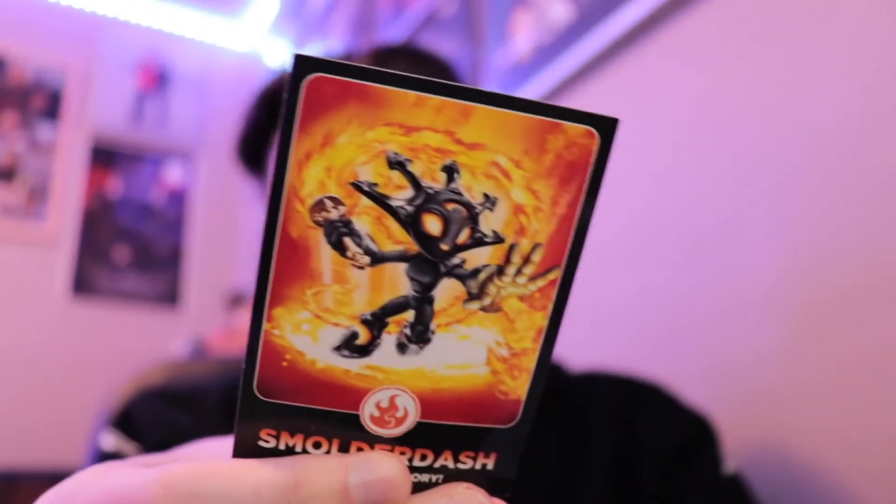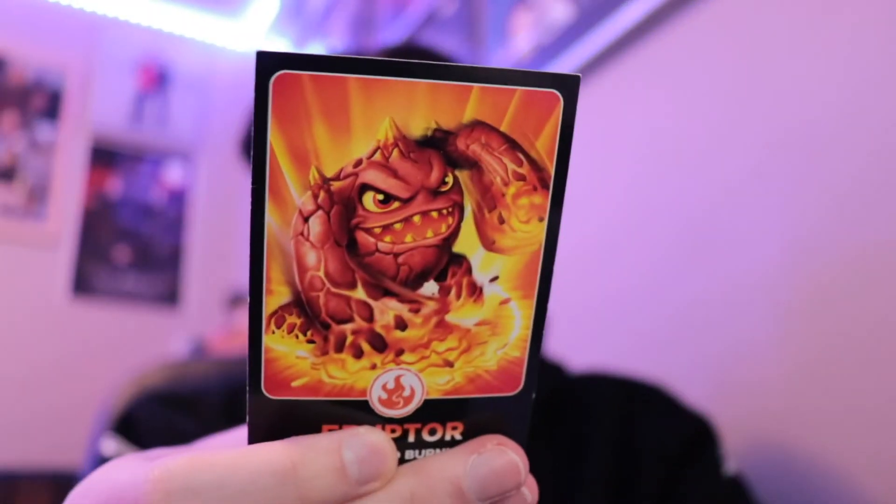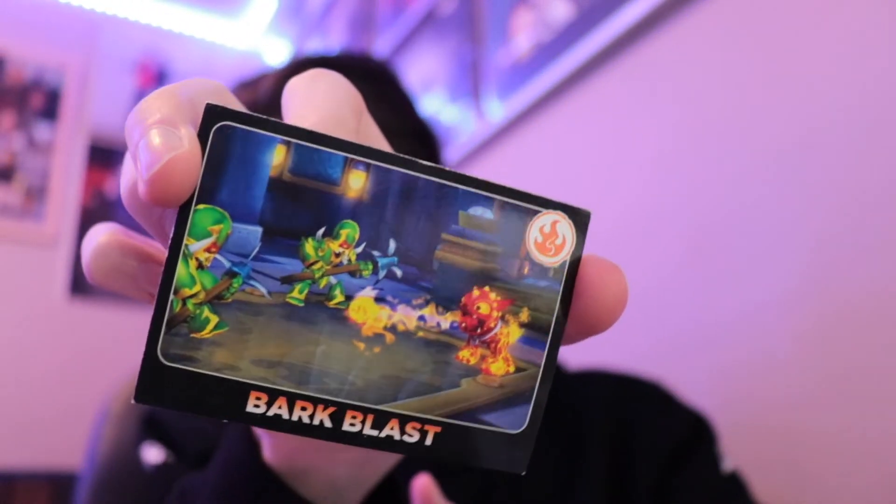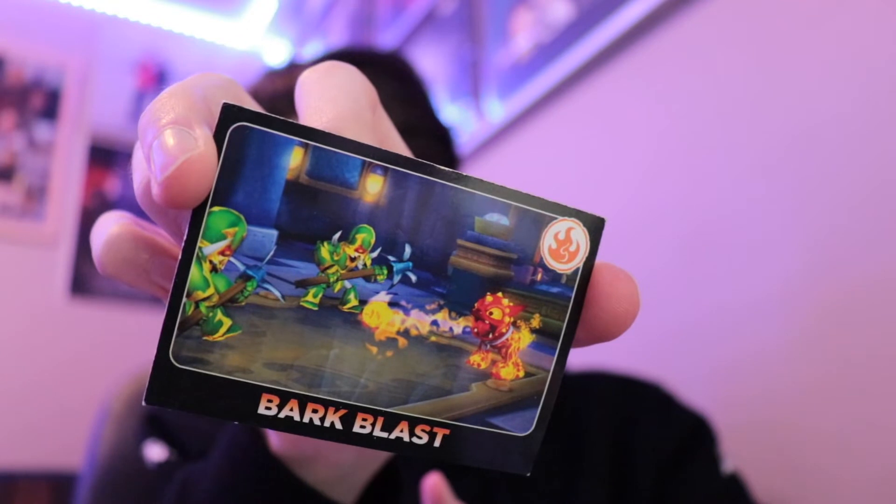Dino Ring, Bumble Blast, Smolder, Smolder Dash, Eruptor, Double Trouble, Cinder, Chop Chop, Bark Blast - it's kind of like we have moves now. This is odd, it's getting a bit different now.